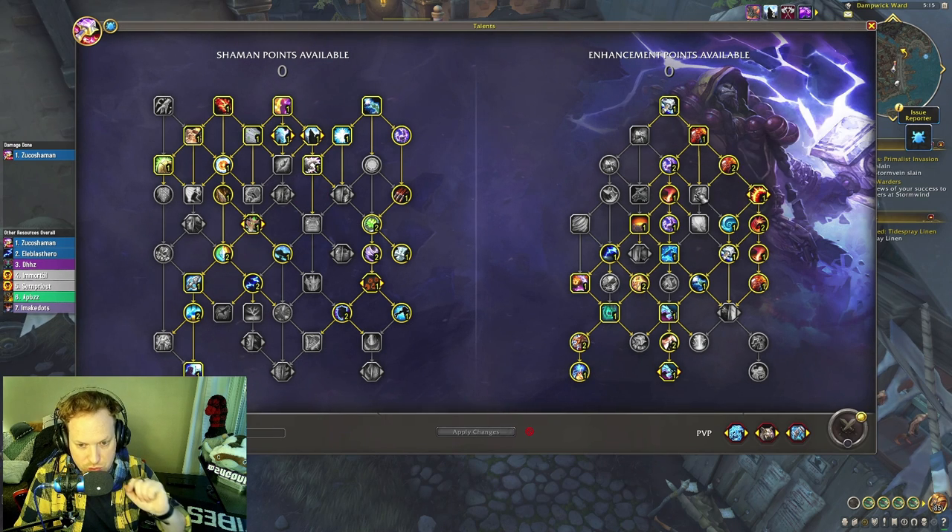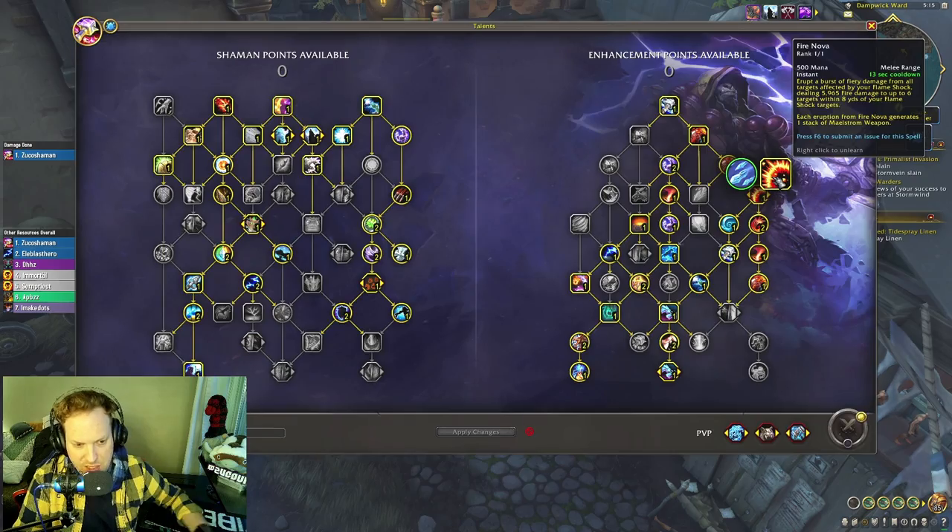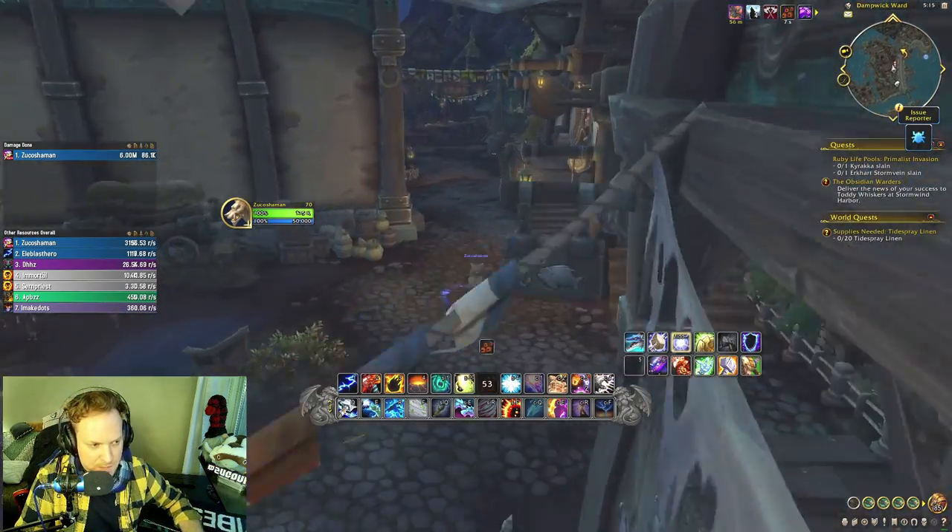Back in game — we get resource generation with Swirling Maelstrom, and uncapped AoE with Fire Nova. We're taking Elemental Dogs this time, and still have the big Primordial Wave haste window. I'm not going to use Elemental Blast in this AoE test, but on single target I would.